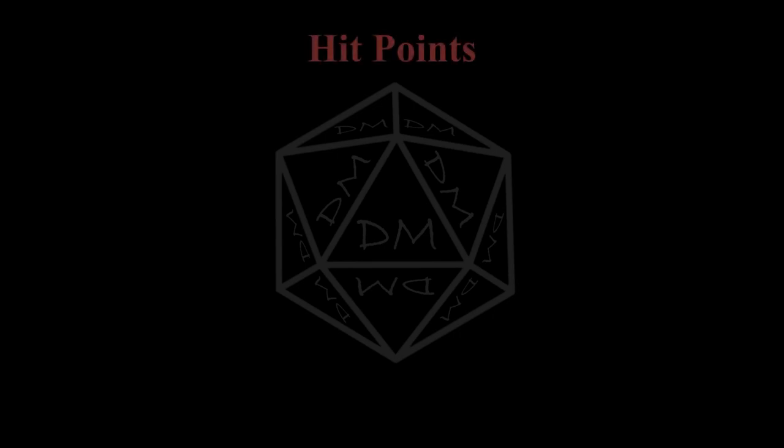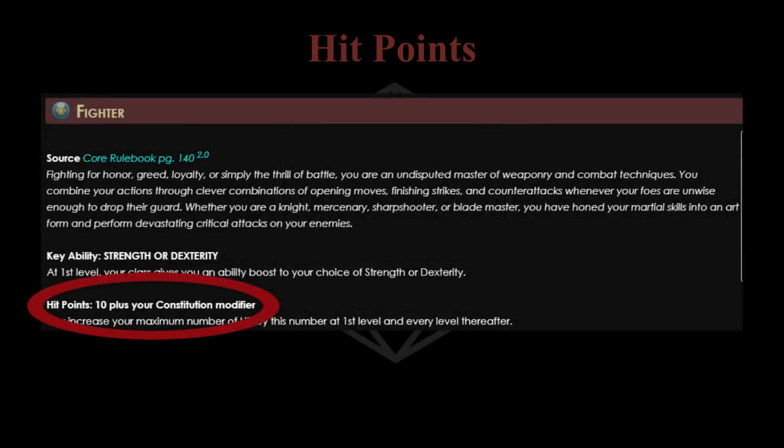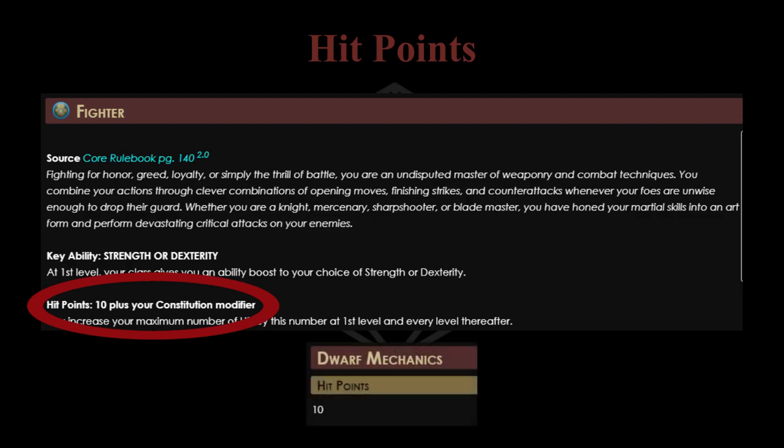Your most obvious line of defense for any character is their hit points - they're how much damage you can take before you die. Pretty straightforward. Most of a character's hit points will come from their class, which varies from 6 to 12 hit points per level. A bit comes from your ancestry as well, which varies from 6 to 10 hit points, but it only gets applied once at level 1. This means your choice of ancestry is quite important for defense if playing a level 1 character, but becomes less and less important the higher level you get.